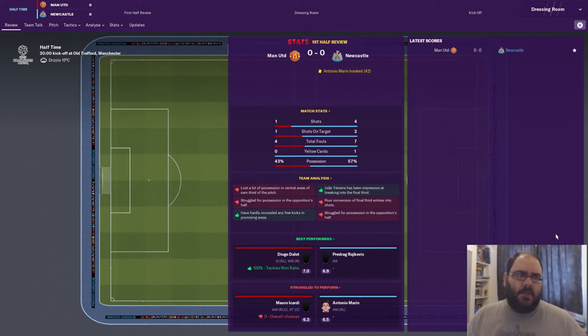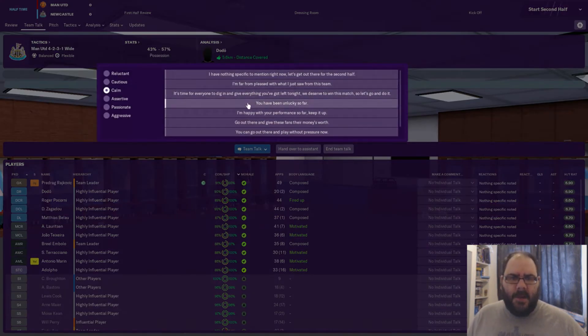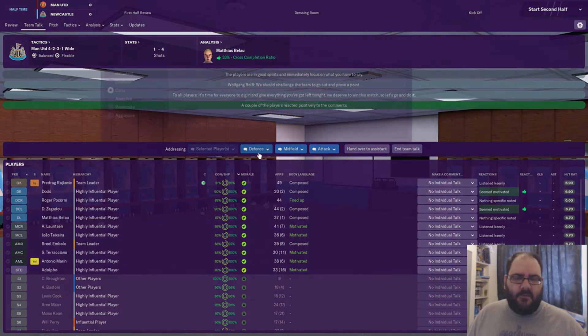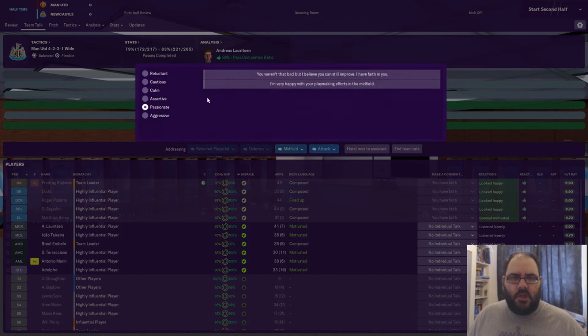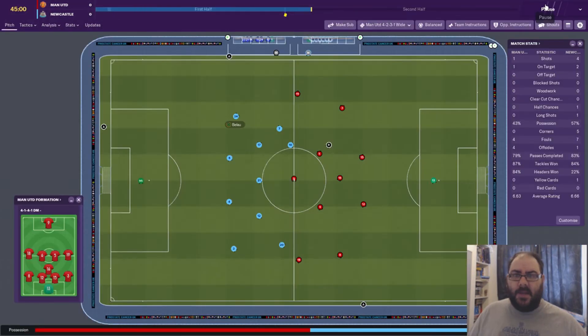A very cagey affair between two sides that know each other well from lots of Premier League and cup games. That 4-1-4-1 defensive shape made United very hard to break down. In the team talk I'm just going to say it's time for everyone to dig in, give everything you've got tonight — keep it passionate, say you earned that badge, you've got a lot to improve, go out there and do the business in this second half.